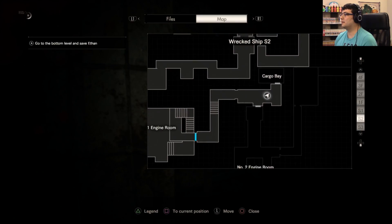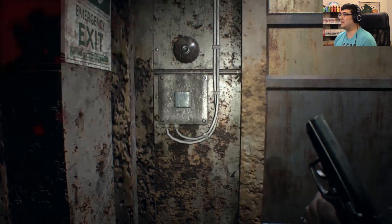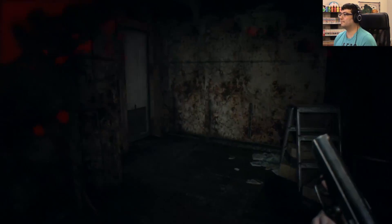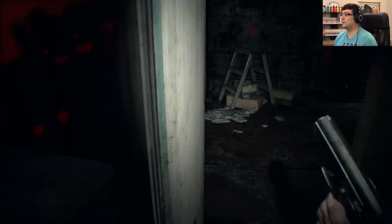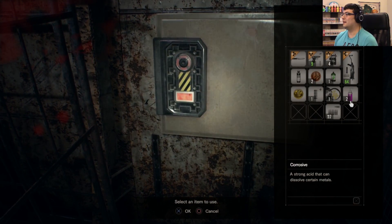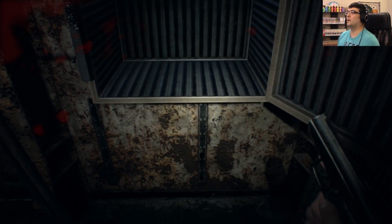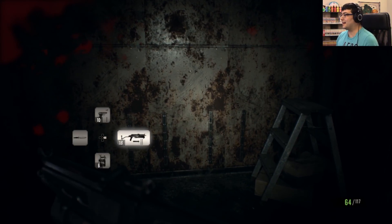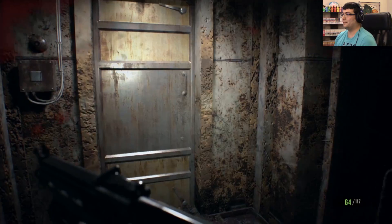Cargo bay. Number two engine room. Not going in there because creepy's in there. We'll go in here instead. So we got a little bit of cargo that we can use this wonderful corrosive on. Get another stupid coin. Remote bombs. So we're pretty good then — I've got bombs. I can blow up this child. I didn't say that out loud. It's just what I'm thinking.